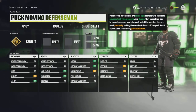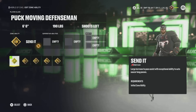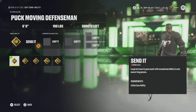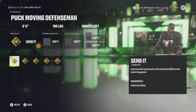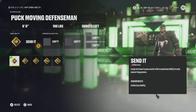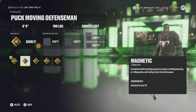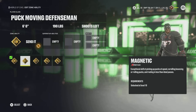Next we've got the Puck Moving Defenseman — my favorite defenseman this year. It starts at 6'0", 190 and has some pretty amazing abilities. Send It is a large increase to pass assist with exceptional ability to auto sauce long passes. If you're coming over from 21 and you're struggling to pass, this is probably the ability you want. You get it very early on, and I think people dump it too quick when they unlock new Superstar abilities. It's super strong and goes a little under the radar — people like to pick Tape to Tape over it instead, but I think this one can really help out.